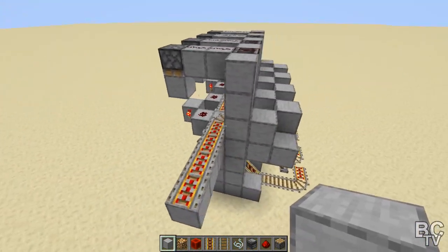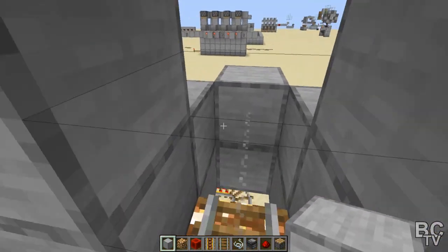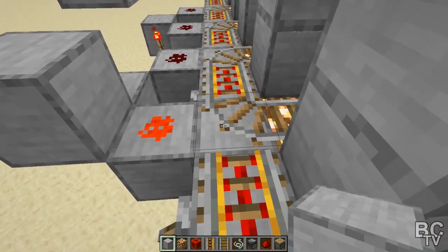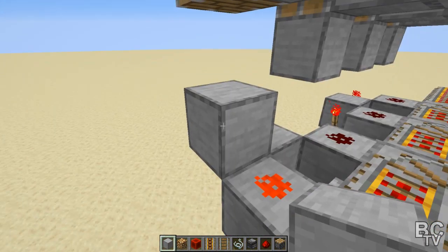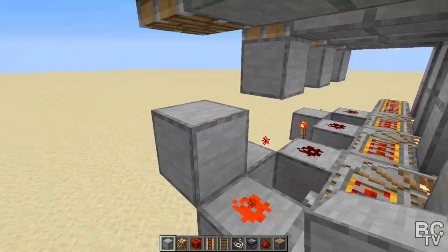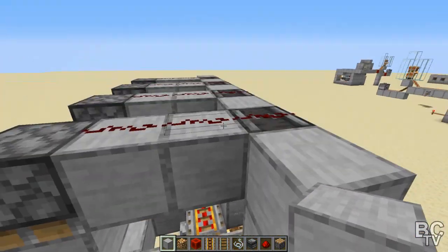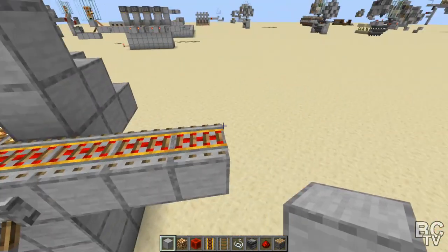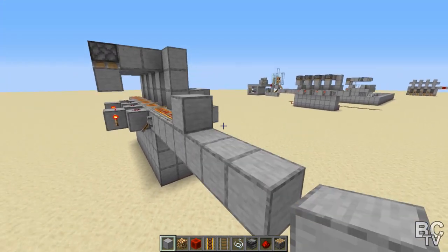Now we need to test it out because this is pretty much all done. When a villager comes in here on a minecart, it's going to activate that string, which pushes down that piston, which activates this and rotates that rail. Every time it hits that string the piston works, but since it's not a sticky piston it won't pull back. To reset it — if you ever need to move a villager — just put a block there, then get rid of that block and it's reset. It's simple, a little bit of work on the inside, but I wanted to keep it easy.